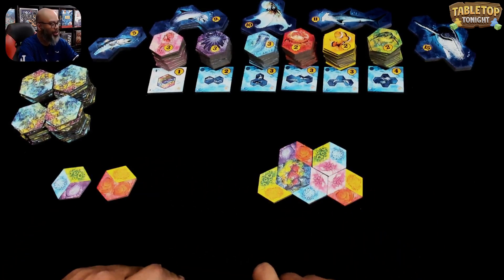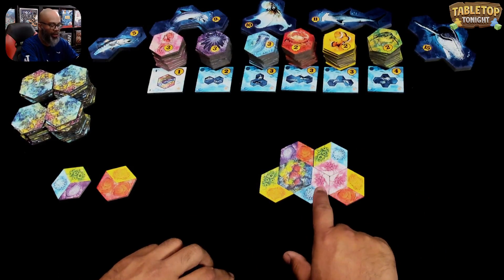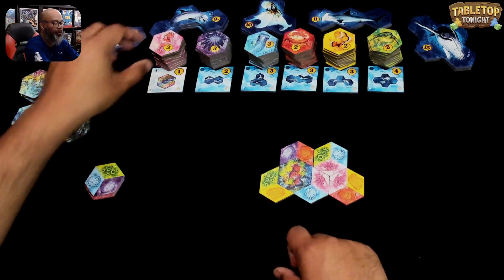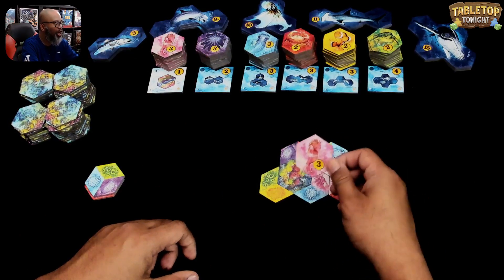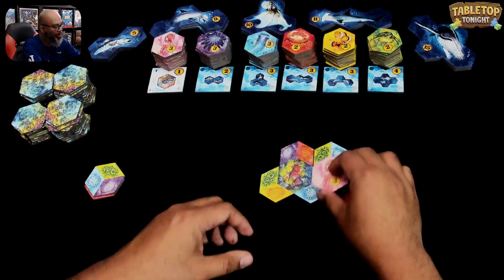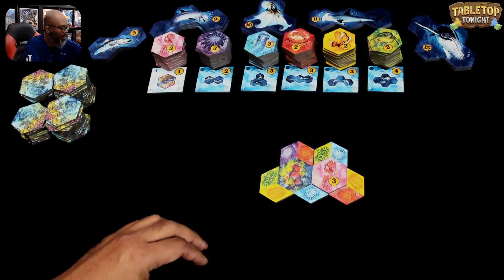I'm going to do that because here's what happens: when you make a hexagon, it's got to be these three sides matching colors of the coral. So you take the matching animal — a small animal, in this case the long-snouted seahorse — and place it right on top. Boom.